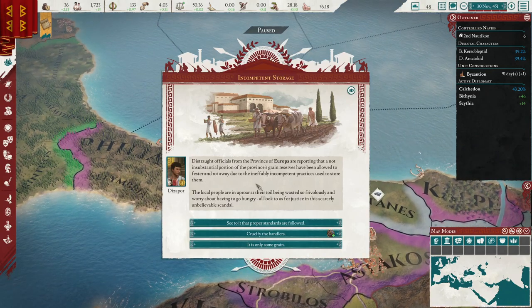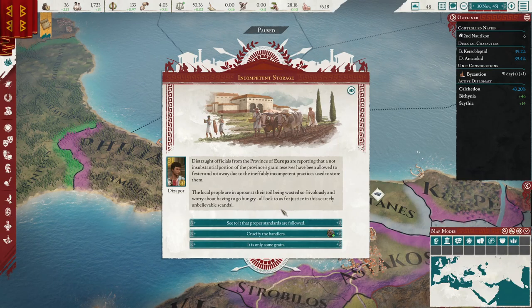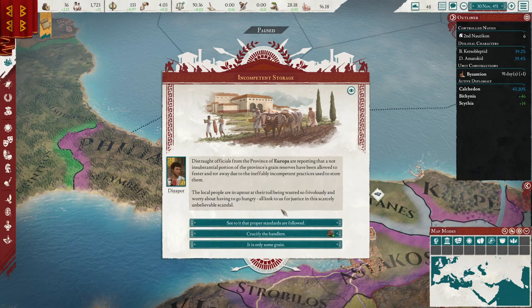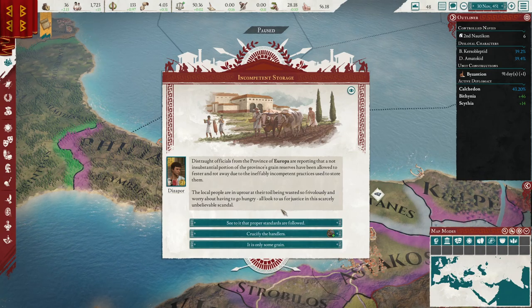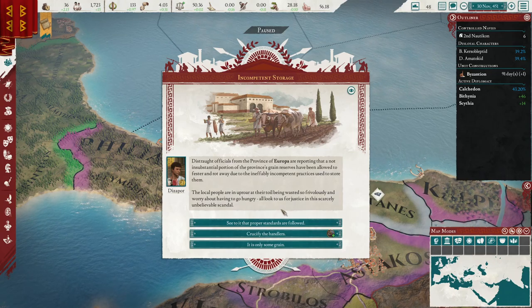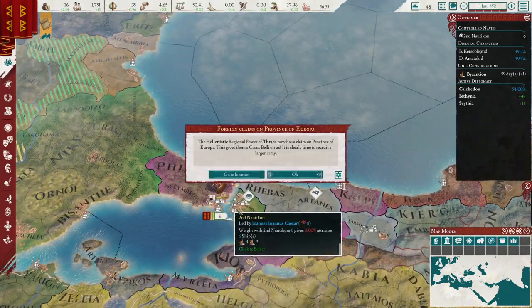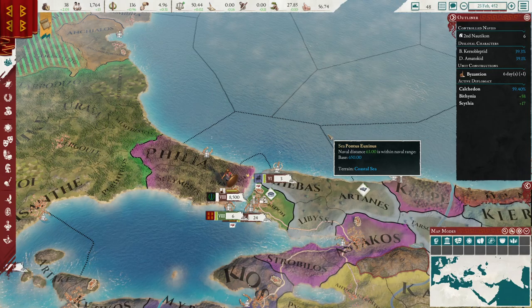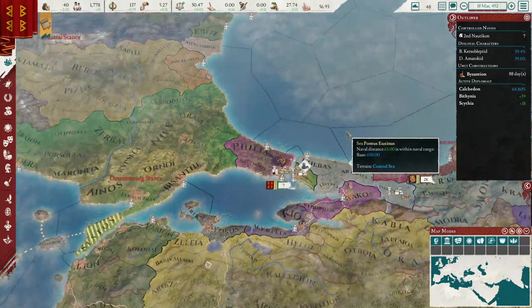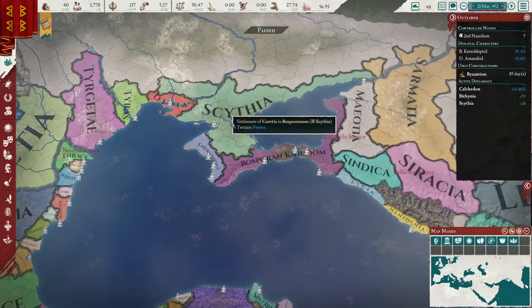We have a new event: officials from the province of Europa are reporting that a not insubstantial portion of the province's grain reserves have been allowed to fester and rot away due to incompetent storage practices. The local people are in uproar at their toil being wasted so frivolously and worry about going hungry. We are quite the hotbed of internal affairs. And Thrace is already claiming on us — I think this is actually a good spot to end the episode.